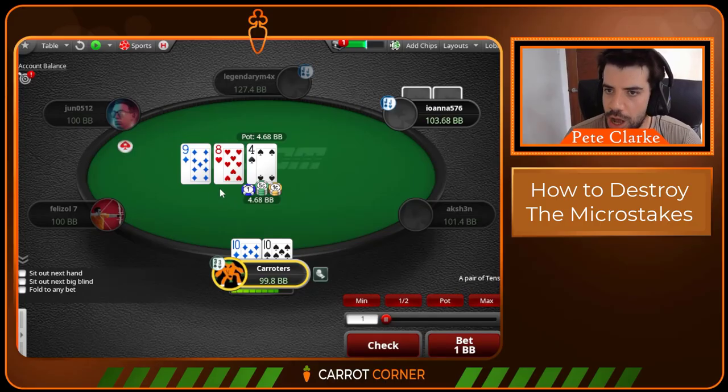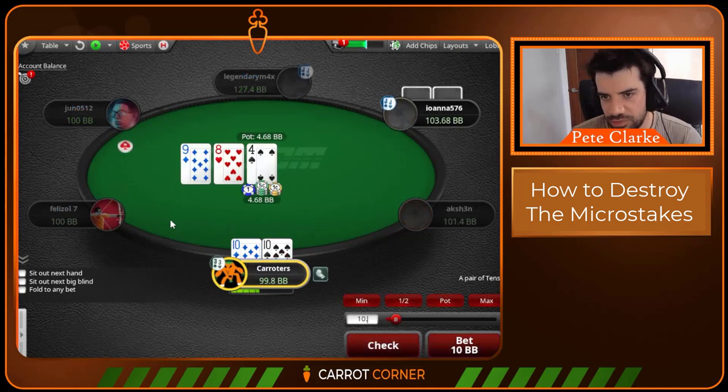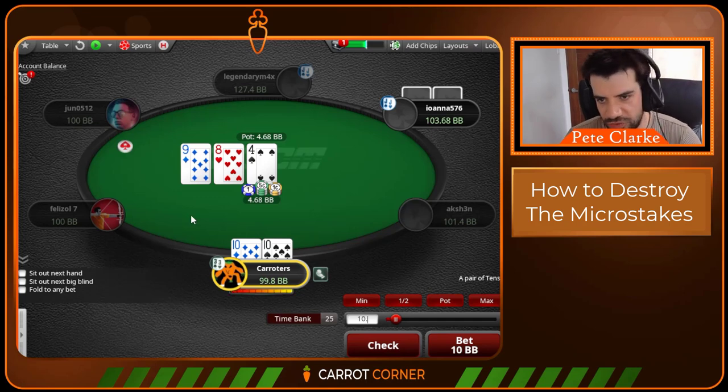Pocket tens here in the hijack — we go ahead and open, we get called by the big blind. Over here we're going to open this ace-eight offsuit. Like I said, the rake is high but that doesn't really stop us opening wide; it more affects big pots based on rake cap. On 9-8-4 you can bet or check this hand — it doesn't actually matter. Some people think you have to bet here; I am going to bet this time but I don't actually have to.